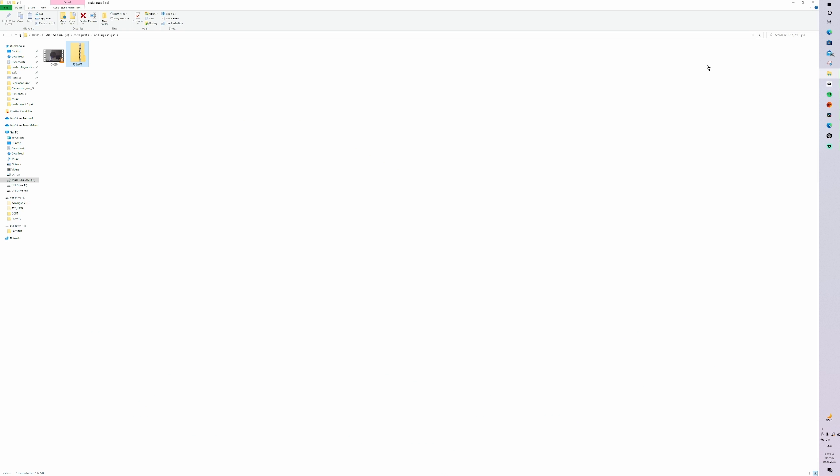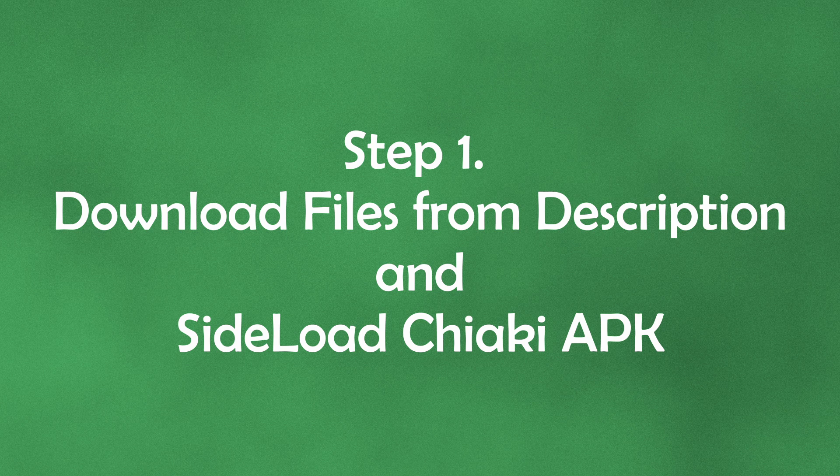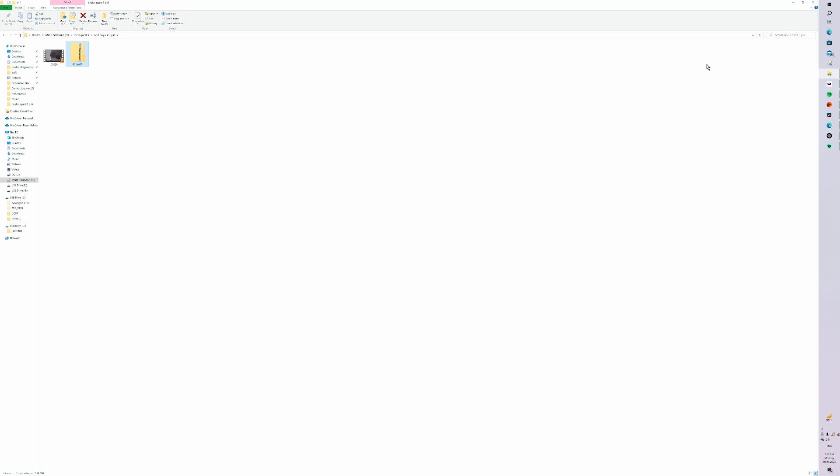We're gonna start off by going to the description and grabbing the link labeled 'download link.' It's gonna have two important files that we need to execute this. Soon you'll be able to play your PS5 in your Meta Quest 3. The folder is a compressed folder, so we need to extract its contents. Right-click, press 'Extract All,' extract to the location of your preference, and boom — you've got two files: an APK file and a Python file.